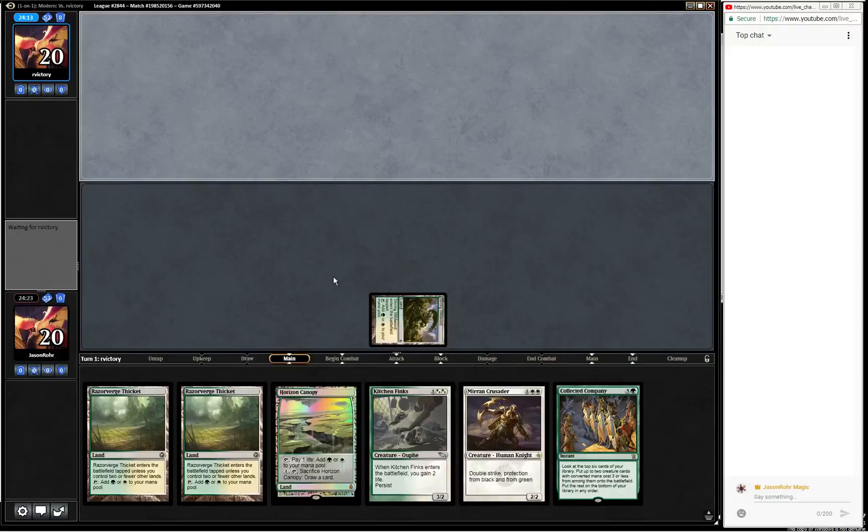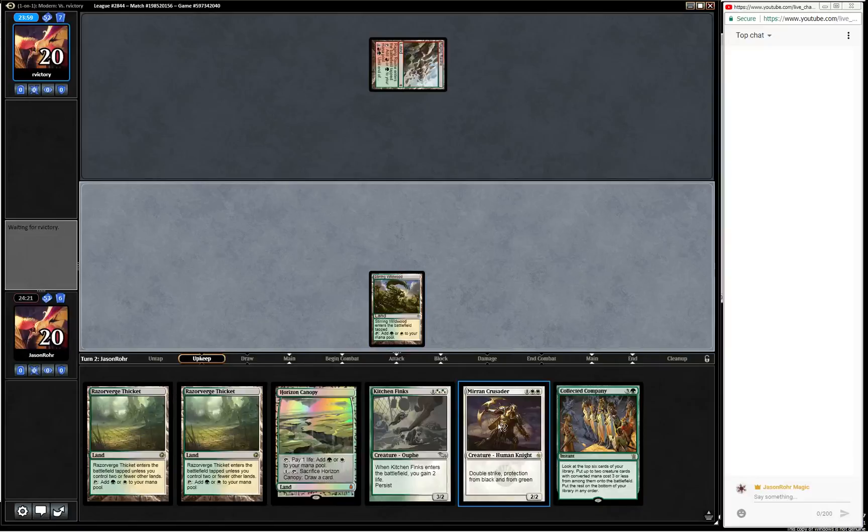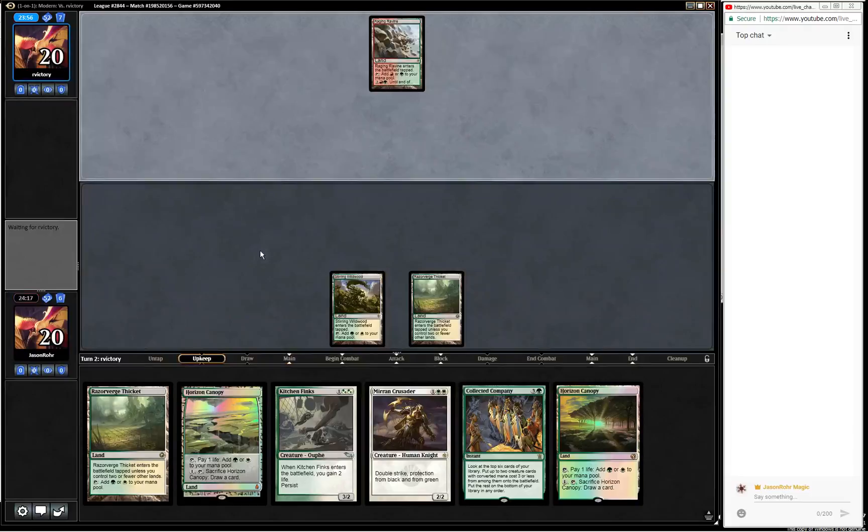When you play Aether Vial, it just feels so bad when you don't have it in your opening hand. It looks like we are up against Jund, and we have sort of one of the most perfect hands for that. We have things that are very resilient to their removal, though I believe most Jund decks now are playing Lightning Bolt over Fatal Push, which makes the Mirran Crusader a little bit worse. But still, it's very good at blocking anything our opponent is trying to do.